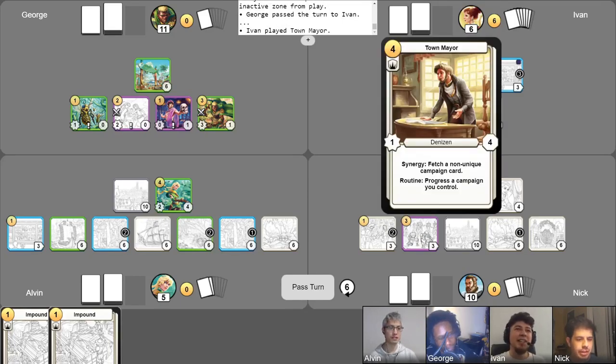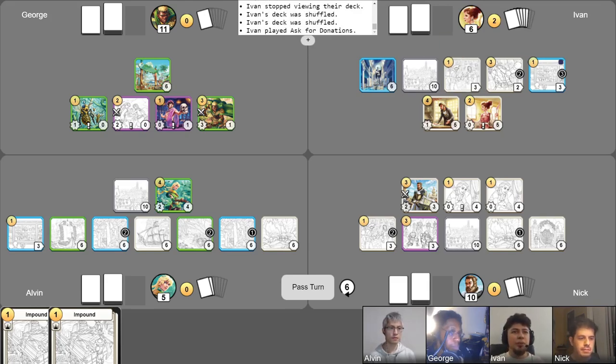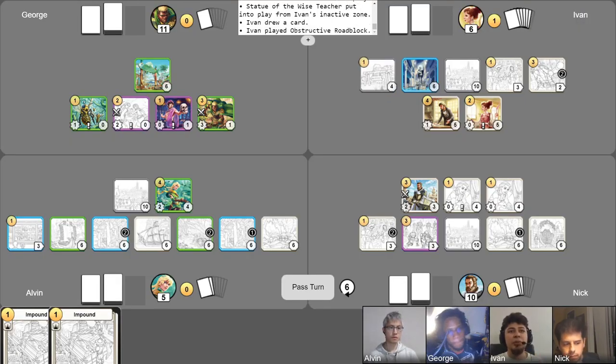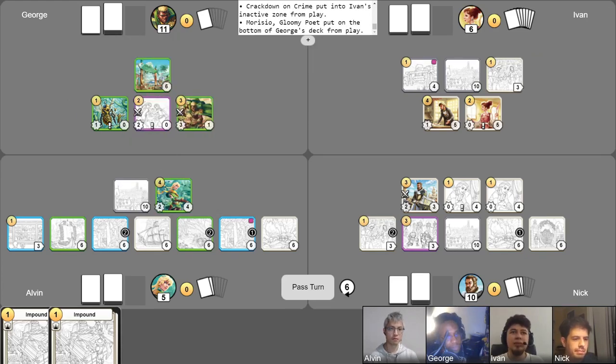I'll be playing a Town Mayor and I can't unlock the synergy yet, but I'll use the Statue — giving Town Mayor one-plus health, unlocking synergy. Using Town Mayor's synergy ability to look at my deck and fetch a campaign card. I'll be getting a very late Ask for Donations. I'll play Ask for Donations for one gold. I'll take a draw from History of Education and remove it. Free draw. I'll play Obstructive Roadblock for one gold. My choice for the roadblock is Hidden Waterfall. I still have Crackdown on Crime — I'll finally get rid of Mauricio. He's had it coming for a long time. And now, pass turn.